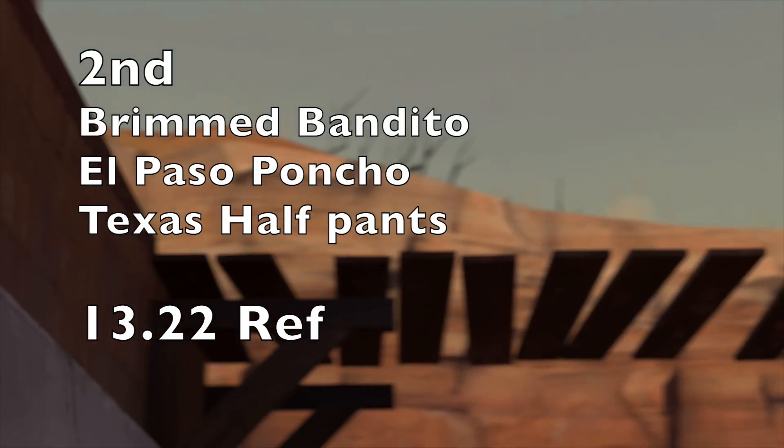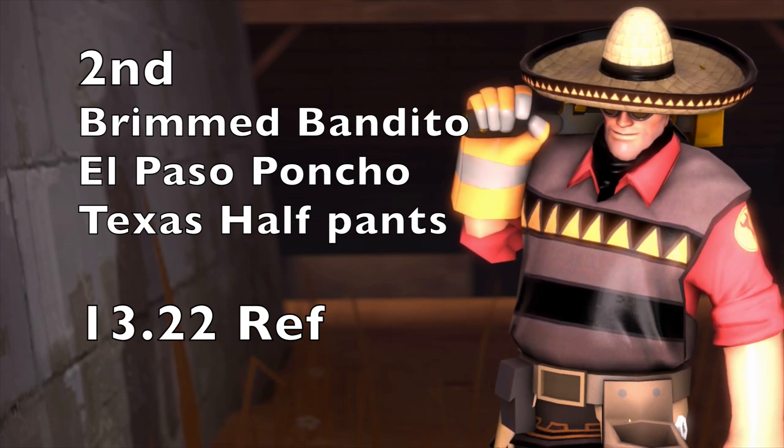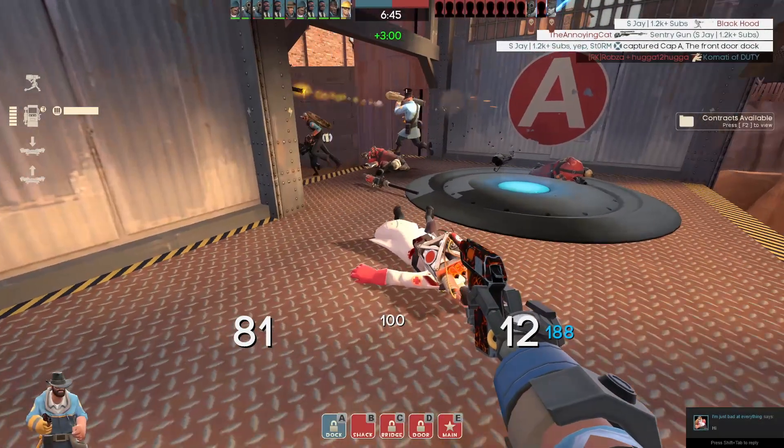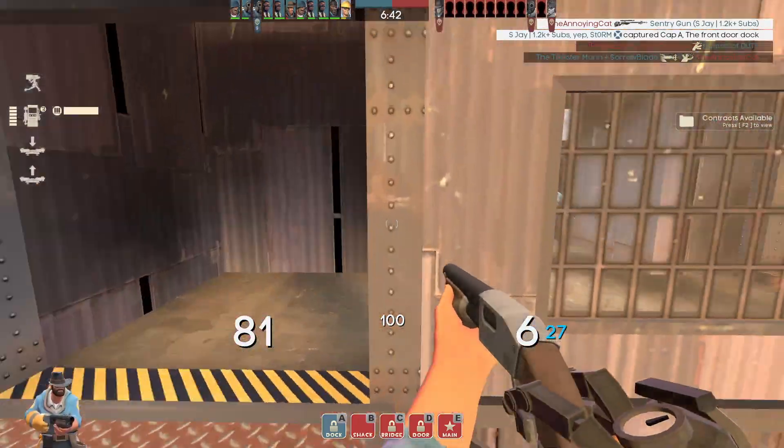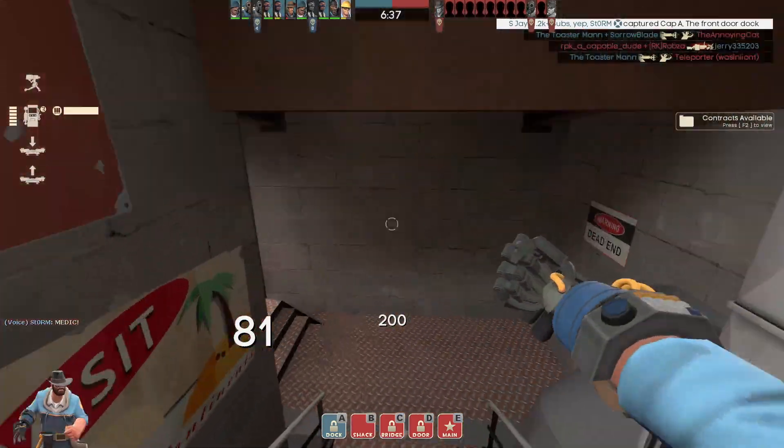For this next one, you have the Mexican Engineer set, consisting of the Wide-Brimmed Bandito, the El Paso Poncho, and the Texas Half-Pants, coming in at a combined price of 13.22 ref. I'm not sure what's going on with SFM making the strips and the hat appear black — I'm pretty sure it should be red, but I wouldn't know as I don't own any of these cosmetics.